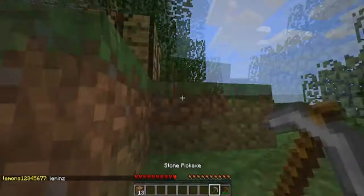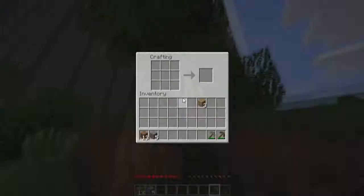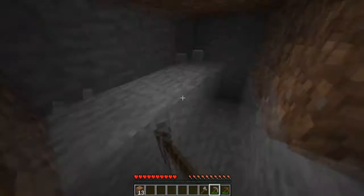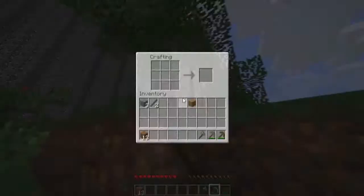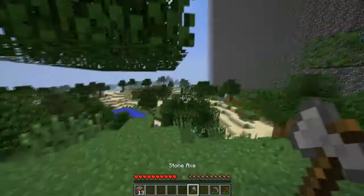I don't see any food right off the bat. Usually there's lots of pigs; I don't see lots of cows, which is what we want because they have leather. If we find sugarcane as well — books, enchanting. I have a stone axe for both of you guys. So do we build a base in this? No, don't build a base.